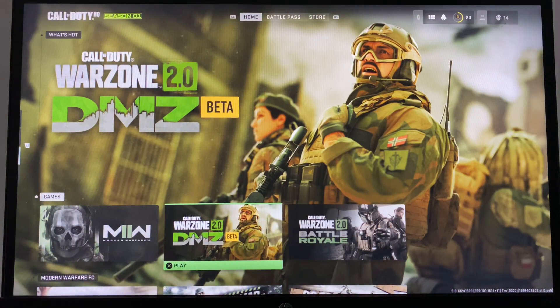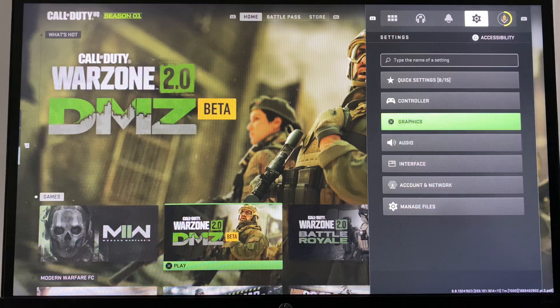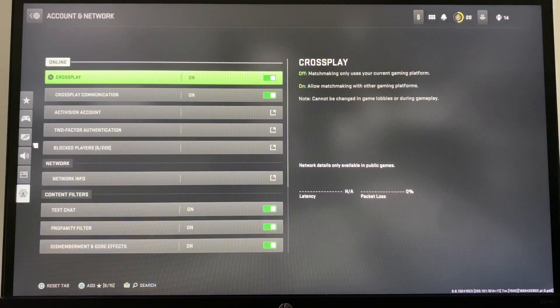The second method — and the one that works best — is to go to Account and Network and turn cross-play off. This is like a 100% working fix. Even though some people don't like to play with cross-play off, this will fix the issue 99% of the time.